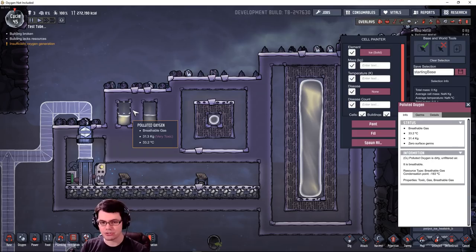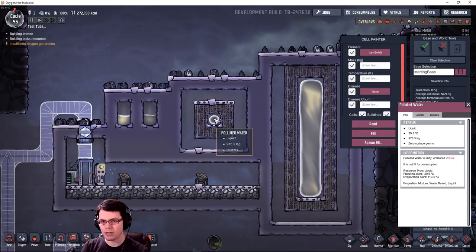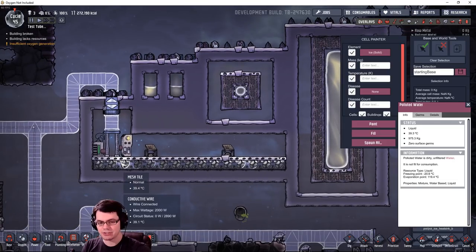This just continues to evaporate and make more and more polluted oxygen regardless of pressure — it works. Over here is the same idea with a lot more polluted oxygen. You can also use airflow tiles to trap liquids without touching walls. There are interesting dynamics around which direction polluted water evaporates — does it only go up, or can it go right, down, or left? That's what we're testing. You can create a tank and let it bubble off in every direction. This is an efficient way to store lots of polluted water at a relatively low mass per tile — 963 kilograms per tile here.